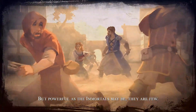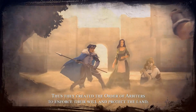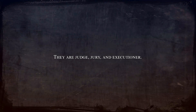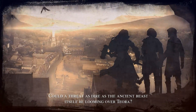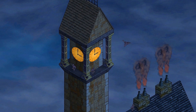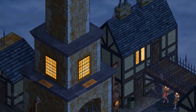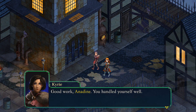But powerful as the Immortals may be, they are few. Thus, they created the Order of Arbiters to enforce their will and protect the land. As agents of the Immortals, Arbiters wield absolute authority — they are judge, jury, and executioner. But in time, the Order of Arbiters has grown complacent and corrupted. Could a threat as dire as the ancient beast itself be looming over Teora? So we had a very nice voice-acted intro there, giving us some much-needed backstory. If you're a tactics fan like me, the music and the intro to this scene is hitting all the right buttons.